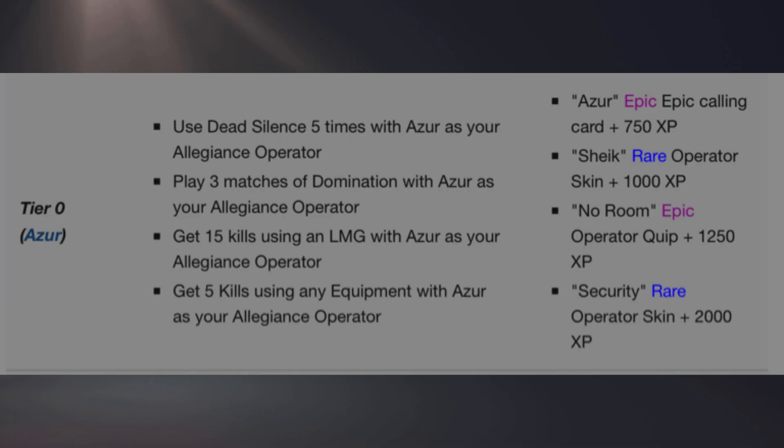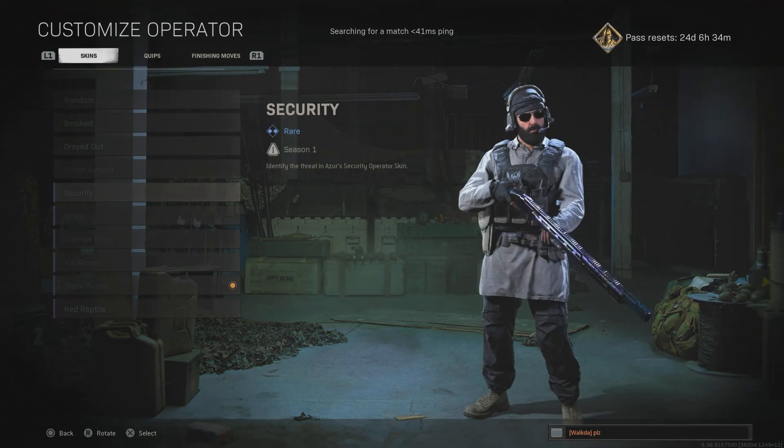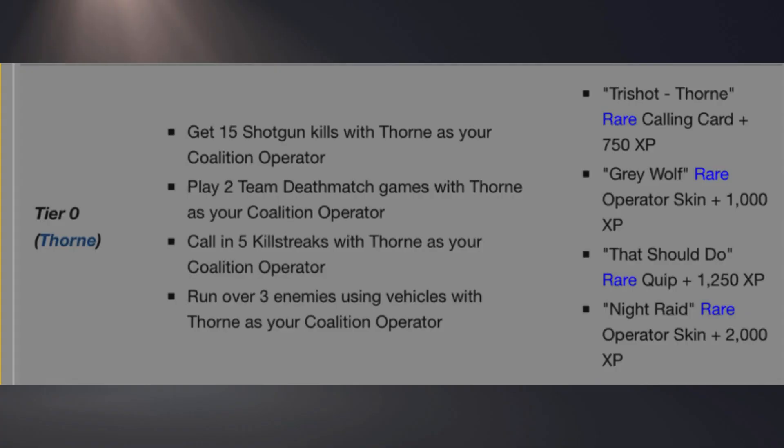We also have skins for Azur, or however you say his name. What you got to do is use dead silence 5 times, play 3 matches of domination, get 15 LMG kills, and get 5 kills using any equipment — so that includes throwing knives, C4, and things like that.